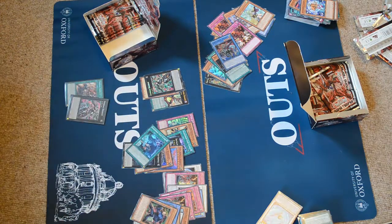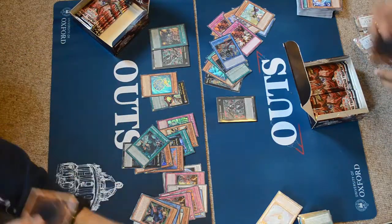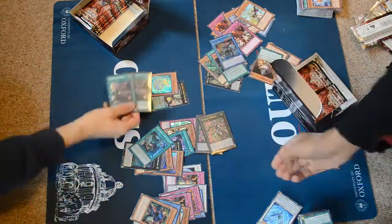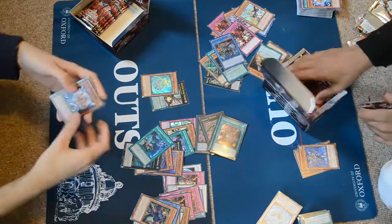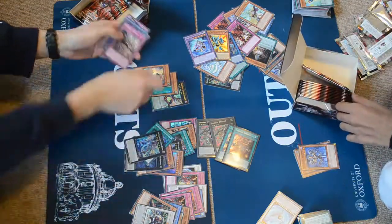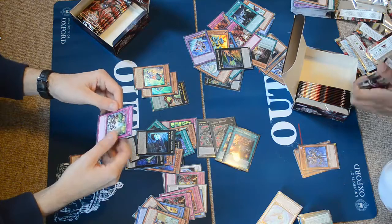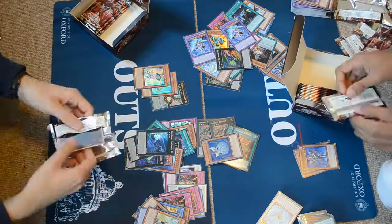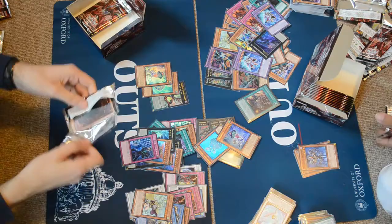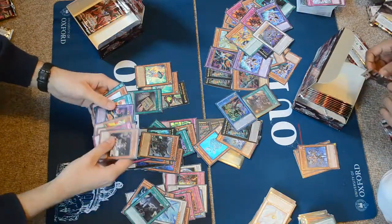So a Drydent and the Barrage from my box, and he got a Drydent from his box already — that was pretty crazy. We ended up with some weird situation where he also pulled another Barrage, so we got two Drydents and two Barrages from two boxes — that's where the money is at. We're then seeing some more Wind Witches come out and assembling a massive pile of Commons and Rares at this point, with the occasional Super and Ultra. I think there may be a couple of Ultras left — yeah, another Wind Witch.